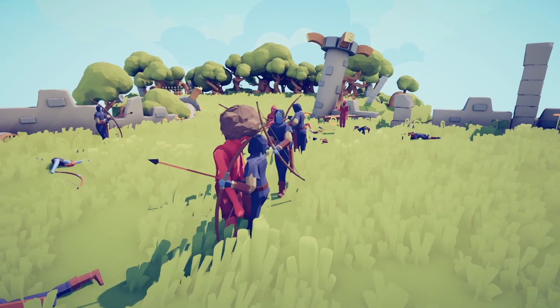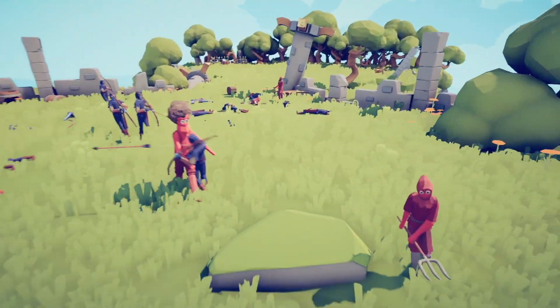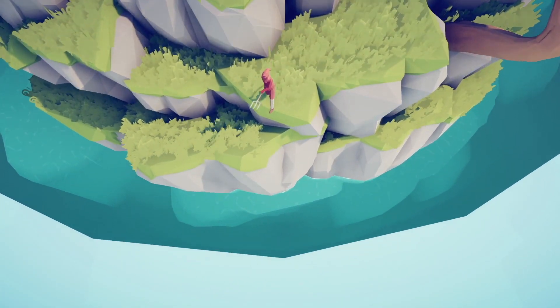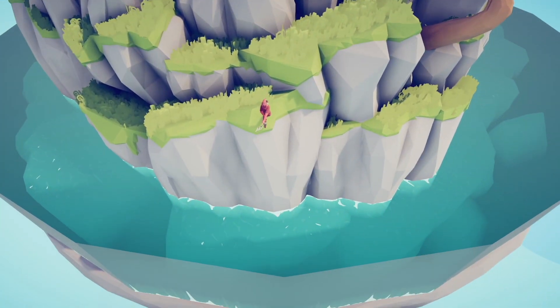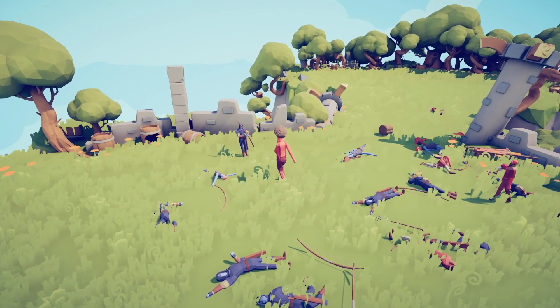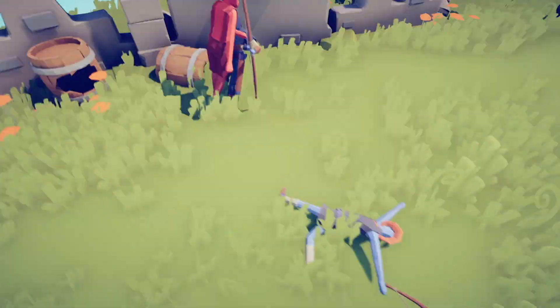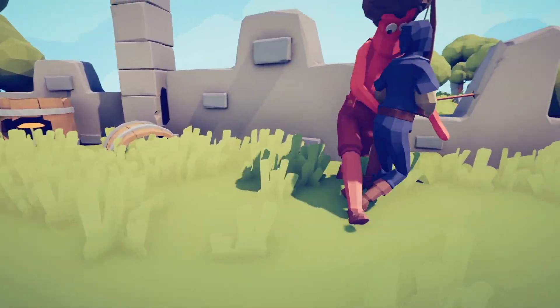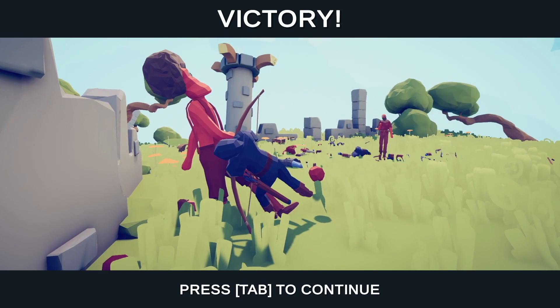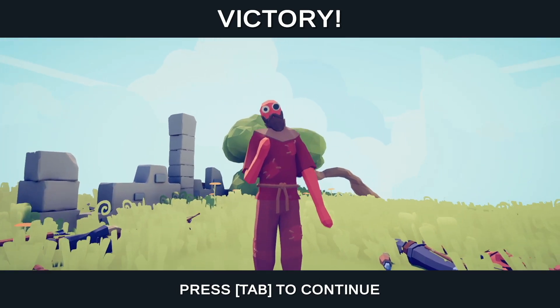Oh my god, it looks like Afroman is strangling or humping him to death. What is my farmer doing? Why is he walking off the cliff? Alright then, suit yourself, you treacherous deserter. Drown in a pool of your own tears. Afroman is just wailing on this archer. Killed by an apple to the back of the head. How about them apples?